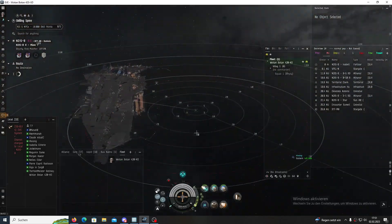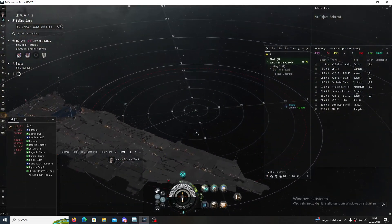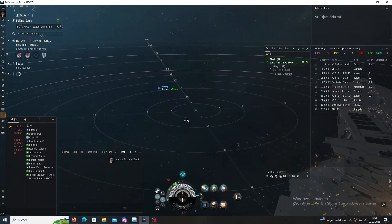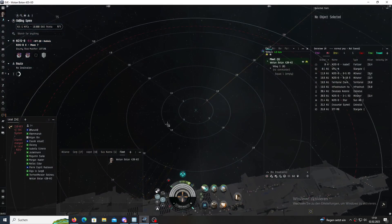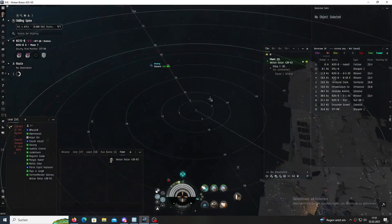Hey! Welcome to a little basic guide part 2 for fleet or small gang PvP. Today we just go through some basic commands like warp to, align to, just some basic stuff you get confronted with.